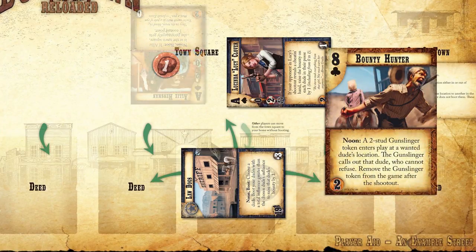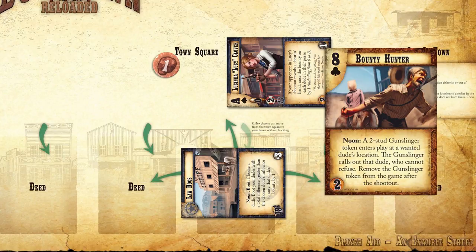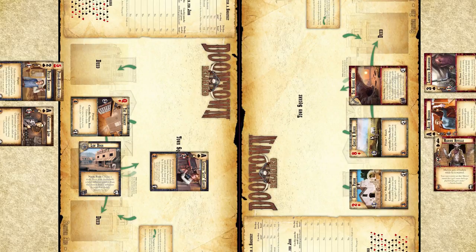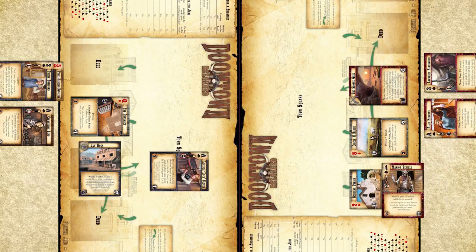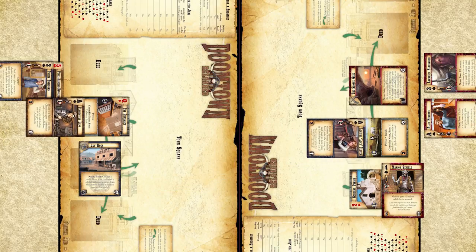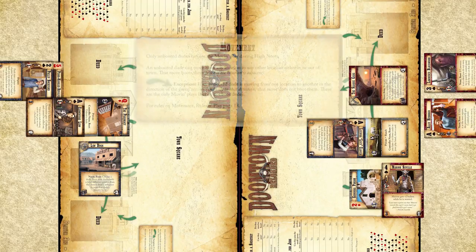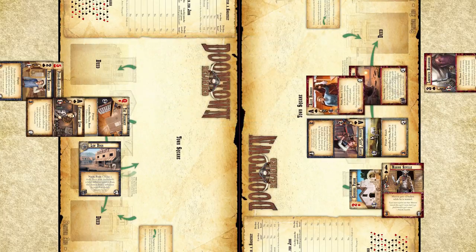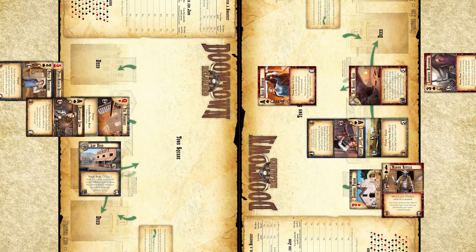Whenever a wanted dude is defeated during a shootout, the person who defeated them earns ghost rock equal to their bounty. It's the Sloan Gang's turn, so they are going to make a move action. Boot your unbooted dude and move them to any new location. Dudes at home or in town square don't have to boot if they move to an adjacent location. The Sloan Gang moves Allie, wanted or not, into the town square. The town square is a neutral location in the center of town. All in-town deeds and each player's home are adjacent to the center of town.